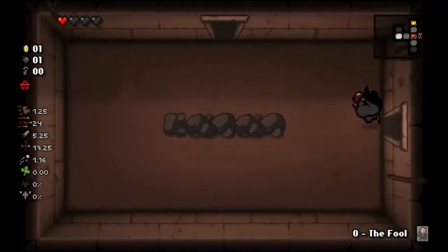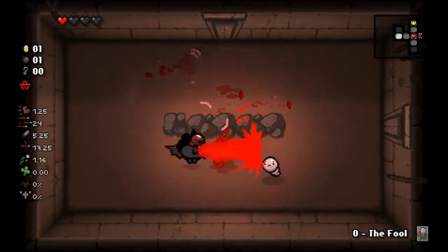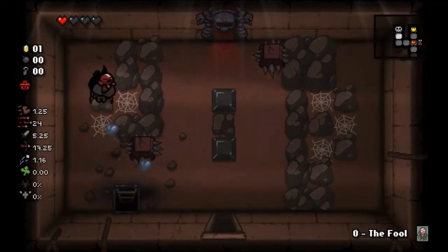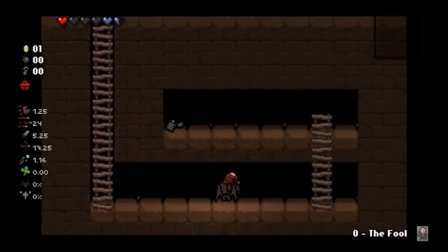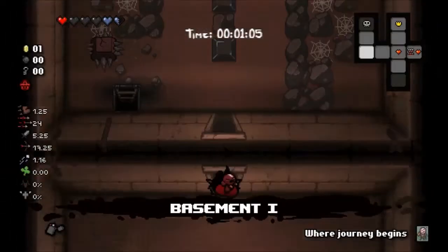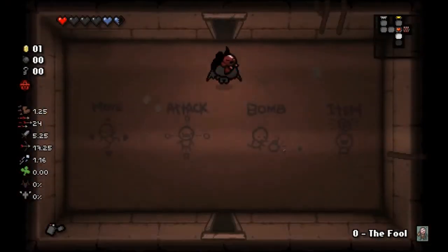I'm not too horrible at Binding of Isaac. I've played like 170 hours, which puts me firmly in the beginner area of the game. Let's skip this tinted rock — get a crawlspace, get accidentally hit by that, that's fine. Crawlspace is the lighter. This is actually a trinket added by Anti-Birth. It has a chance to set some enemies on fire when you enter a room. It's not bad — pretty okay.